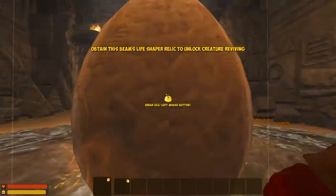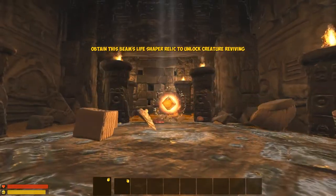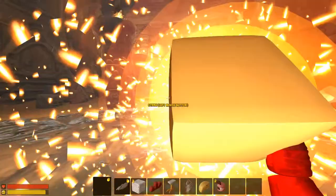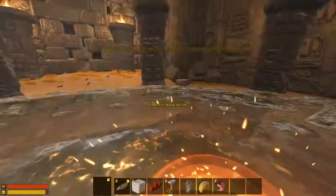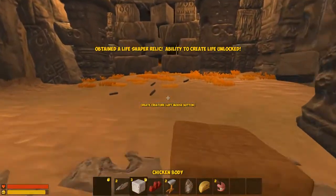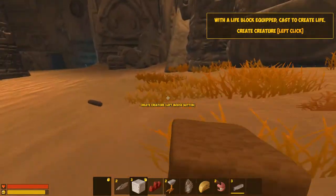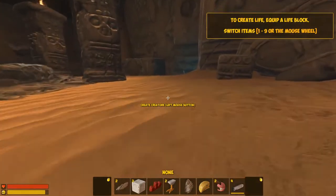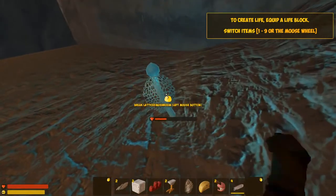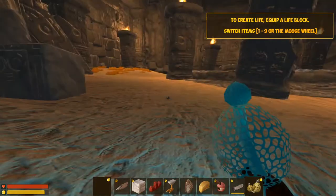Alright, got this egg. We're gonna break this egg. Obtain the beam's life shaper relic to unlock the creature reviving. That is a life shaper relic, and I have a bunch of chicken parts. I also have the ability to make a new creature. I'm gonna pick up these logs, because logs are handy. And there's also this mushroom over here that I want — this little mushroom is a little light, so I don't need a torch.